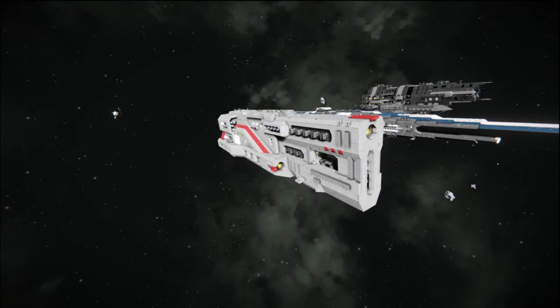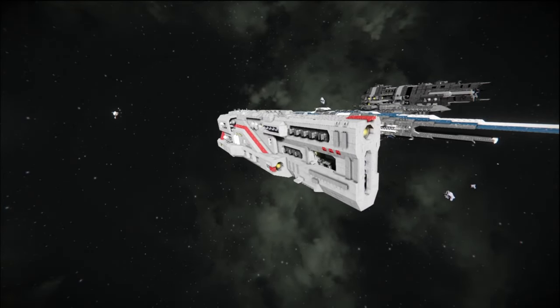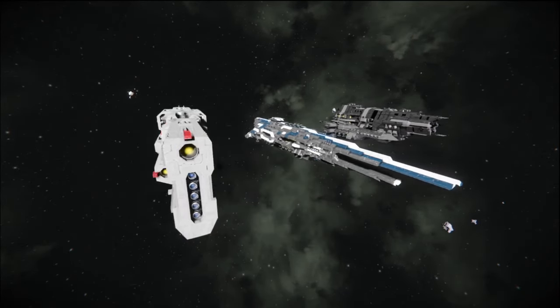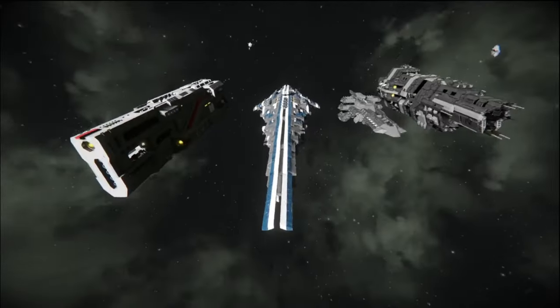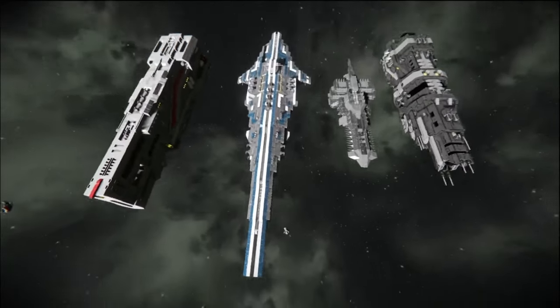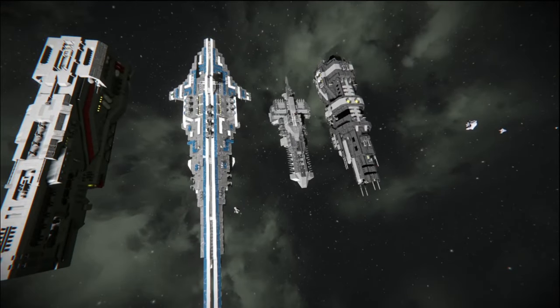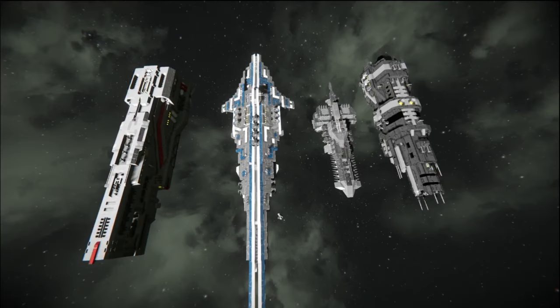Now, size-wise with the ships, it depends on how your lore is going. You can have really big cruisers or really small cruisers. Like right here, this is probably the biggest cruiser shown — a nice big blue one. And the smallest one, I know this is a Helgas cruiser, that's meant to be like a Helghast design from the game Killzone.